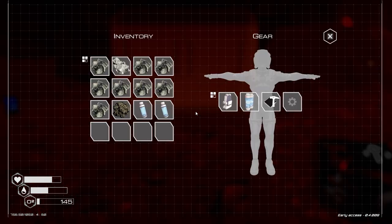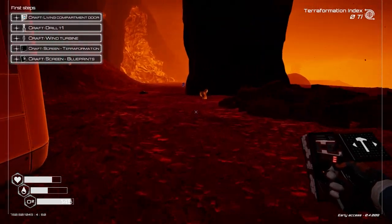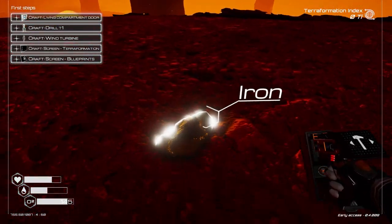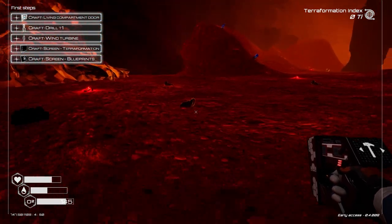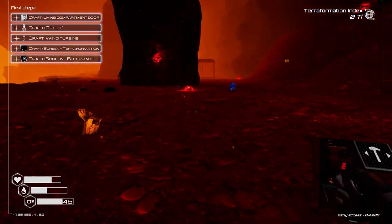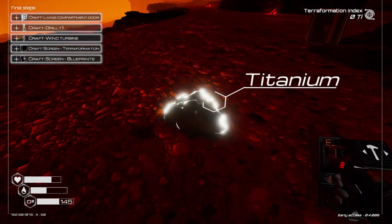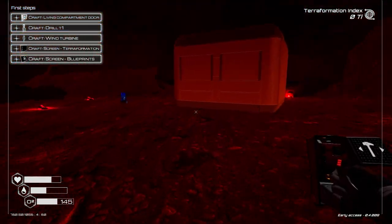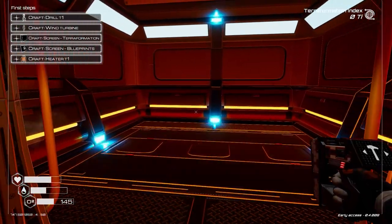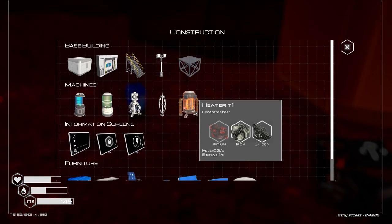Looks like we're short on silicon. Just going to top up our tank and see if we can find some. We've got iron, cobalt, magnesium, and titanium around here. There's the silicon - and we'll grab this titanium as well. We're going to need to become self-sufficient at some point; at the moment we're just relying on stuff we can salvage. Okay, we've managed to top up our O2 tank and we've got our first little living quarters down.